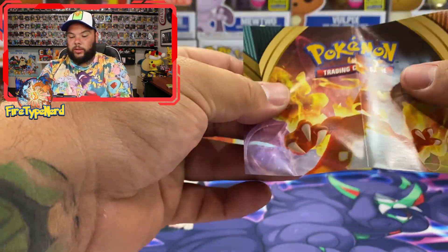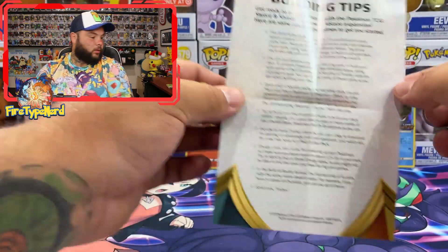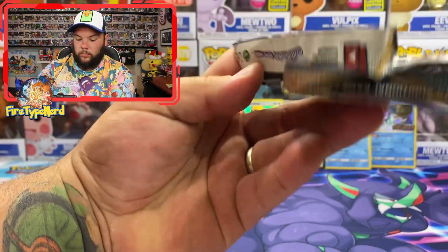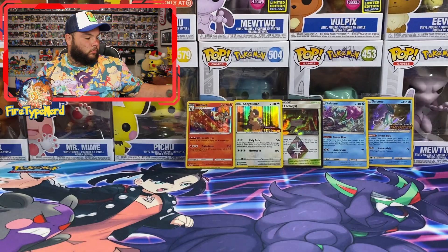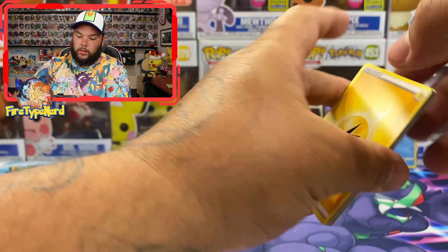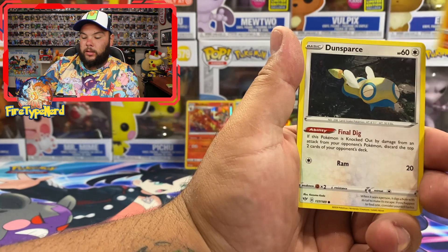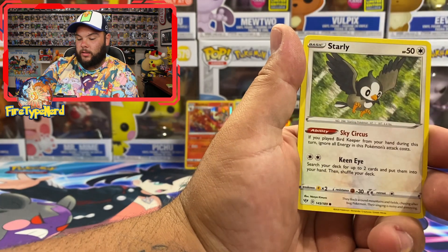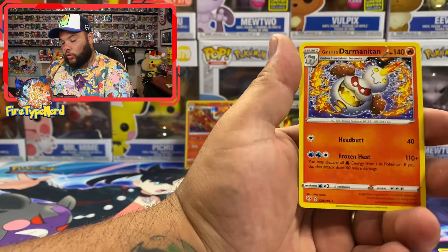I also forgot to show this — the Darkness Ablaze building tips. Lightning Energy, Cape of Toughness, Vibrava, Simisear, Dunsparce, Dunsparce, Clink, Marowak, Torchic, Starly, Simisear Reverse Holo, and a Darmanitan Regular Rare.